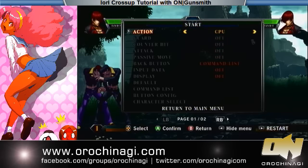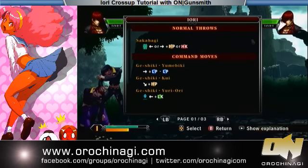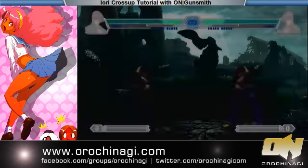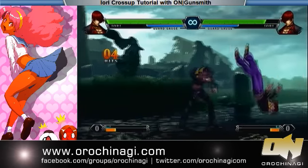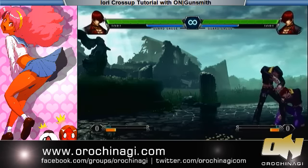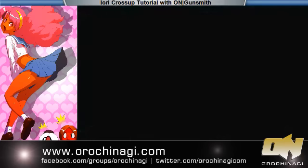Of course you can do running with a crouching B, but the idea is to get into it. Basically the idea is to do the combo and then run after him. And I hit the corner — annoying.